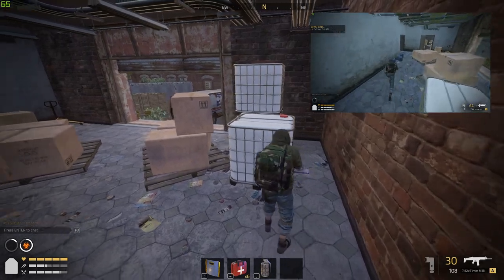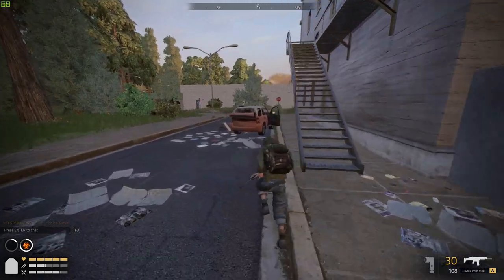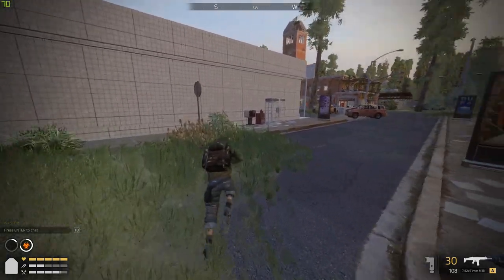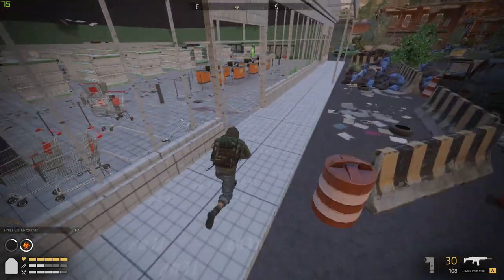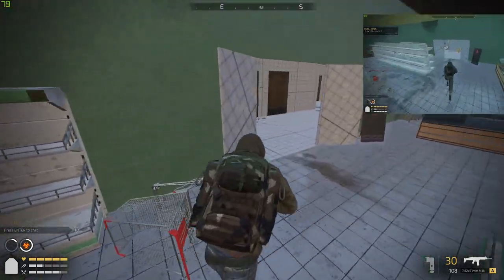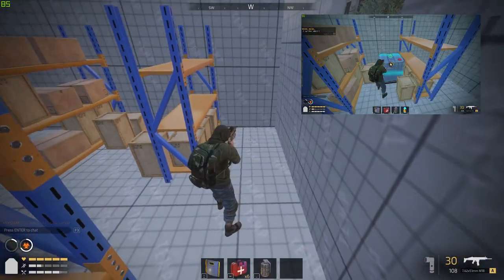Head out the back and take a right because we're going to be heading over to the supermarket now. The third one is going to be in the back of the supermarket. Head out of the back, head around the front, go through the front of the shop because we're going to be going out the back anyway. Run through, take a left here, and it's in this left-hand corner.